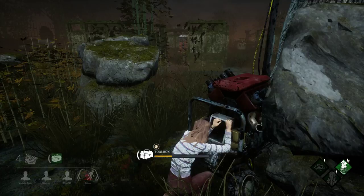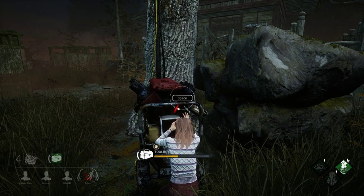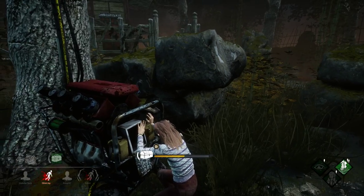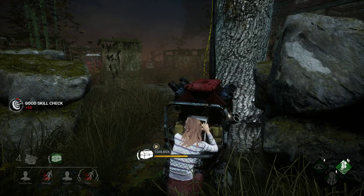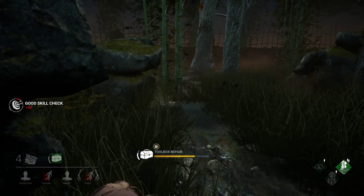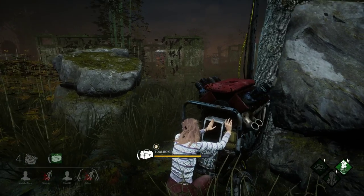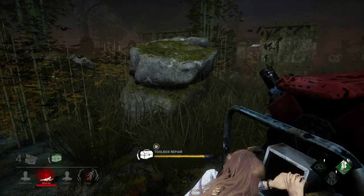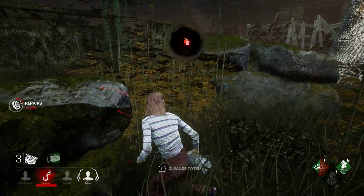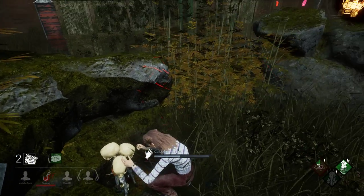The Demogorgon is all the way over there. This is my first time going against the Demogorgon. I got a green toolbox out of the chest which is very good. I haven't played as the Demogorgon or Steve yet in the regular game. There are a lot of good perks. I'm about to get this generator on — I'm about to get a perk at level 15. There is a totem; he's going into a portal. I'm going to get this totem so if I get injured I can go ahead and heal up.